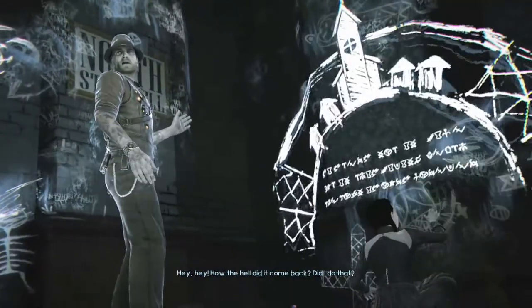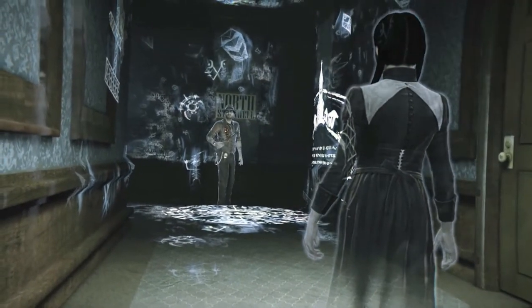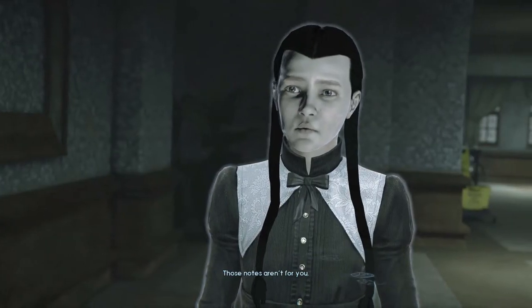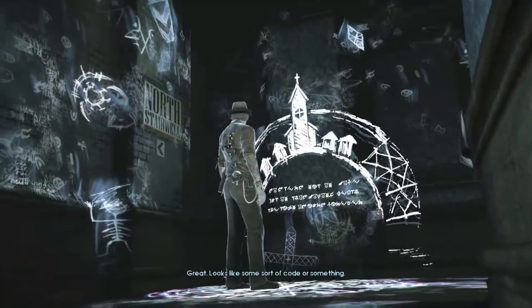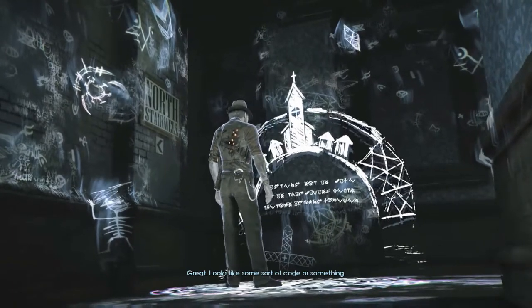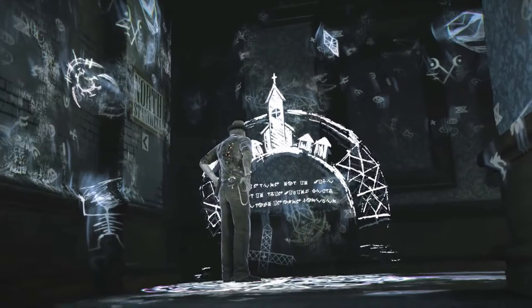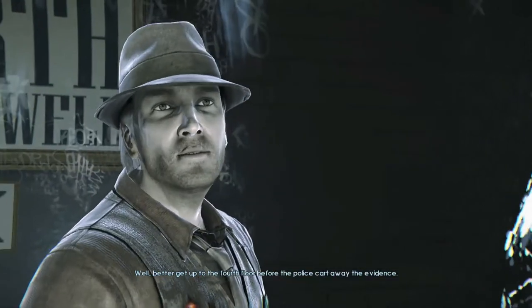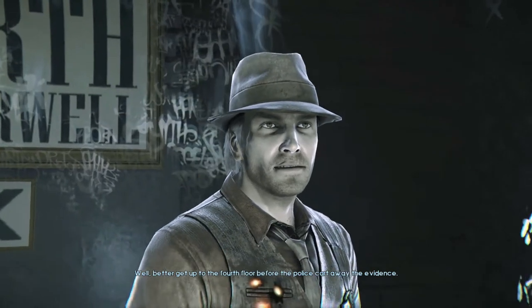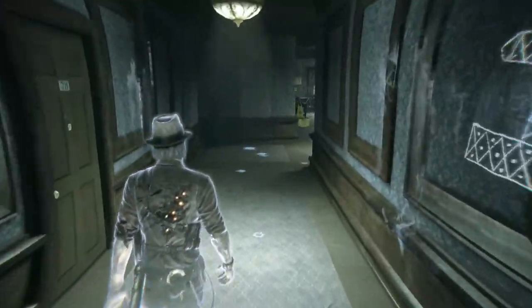How the hell did it come back? Did I do that? Come back! Those notes aren't for you. Looks like some sort of code or something. I'm headed up to the fourth floor before the police cart away the evidence. I can't speak ghost, so I don't know what that says. Let's get to the fourth floor.